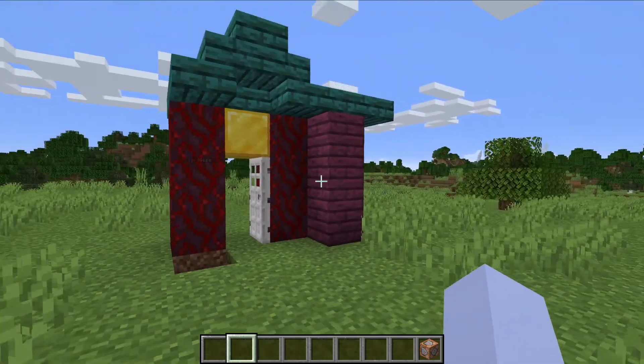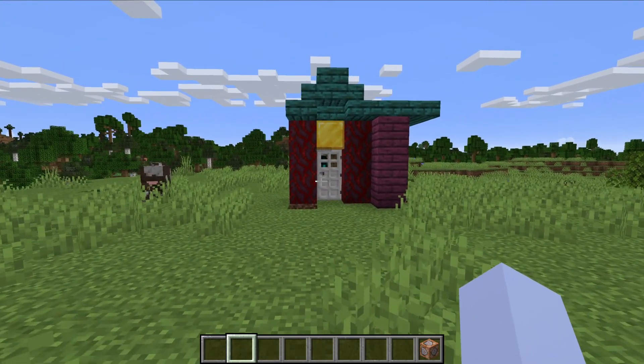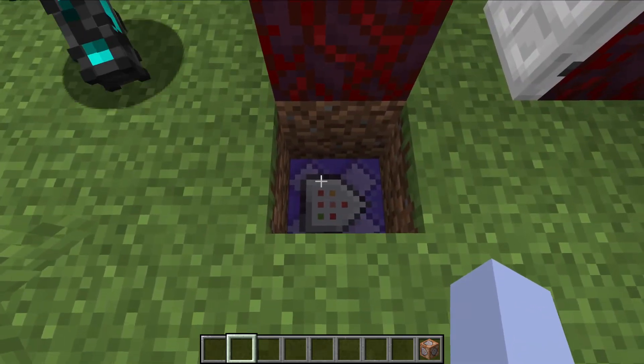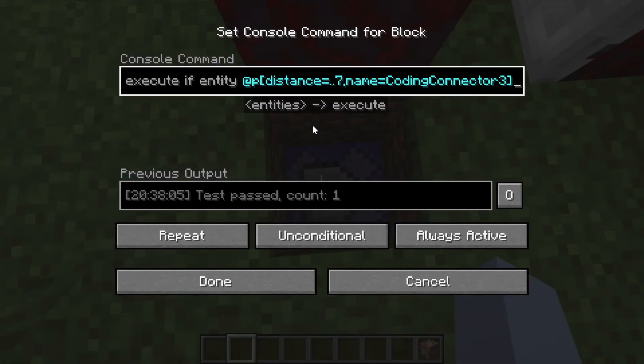Whenever Caleb comes nearby it's going to open for him. We're going to open up the command block stored down below and change it so that it actually opens up for a team instead of a player. Caleb is going to change this command — instead of 'name equals' he's going to change it to 'team equals' and put a team name in.